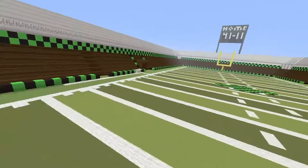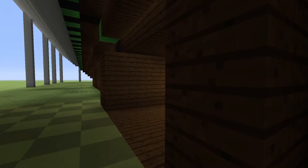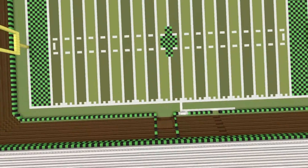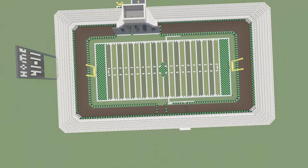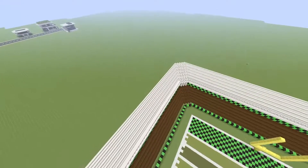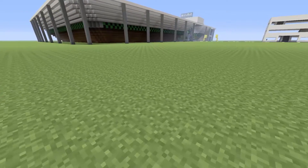I'll show you the outside real quick. This is where we're gonna put some snacks. I'm gonna take a quick little screenshot of this so I have some memories of it. I kind of like this so far — I don't know how it's gonna turn out at the end, but I'm hoping it's gonna be a good result. There we go, just took a quick little screenshot.